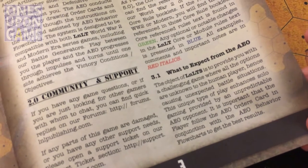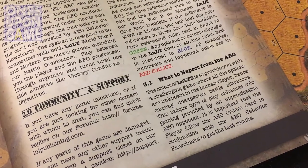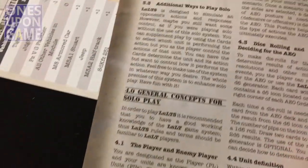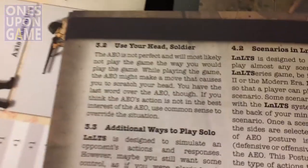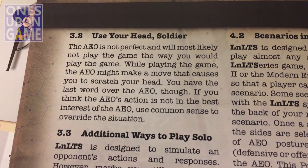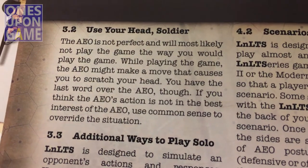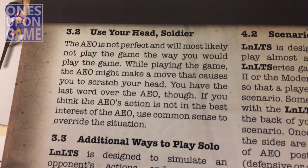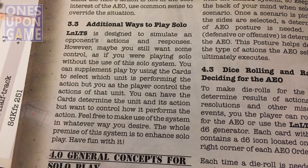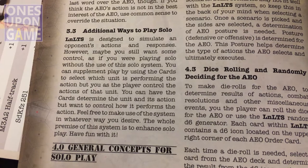The object is to provide you with a challenging game where all the options are unknown to a human player. You don't know what's going to happen, you don't know which unit is going to be called into play or called about a fire move or whatever, so that does give you that variability. But there is a rule — 3.2, 'Use your head soldier.' It's not perfect, and will most likely not play the game you would play. While playing, the AO may make moves that cause you to scratch your head. If you think the AO's action is not in the best interest, use common sense to override the situation. You can also use the cards to pick a unit, or use the cards with the unit's action but control how it performs — all 100% valid.